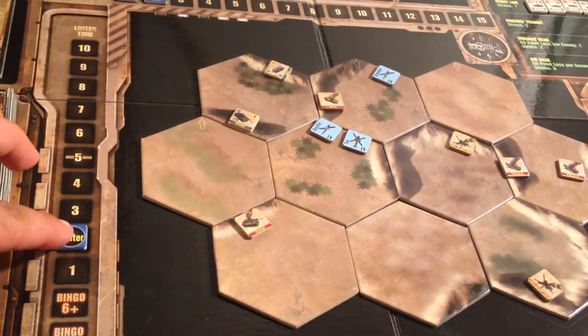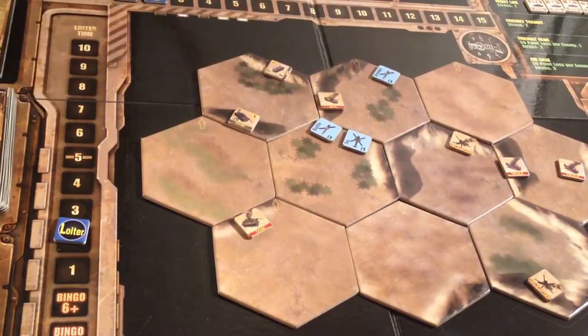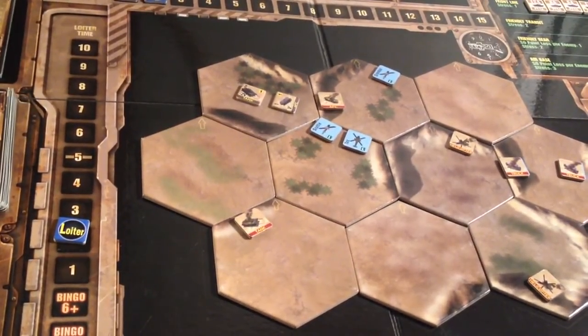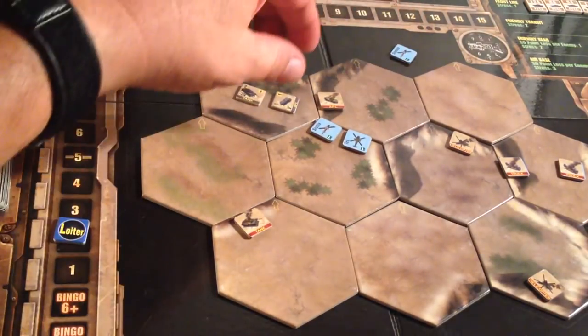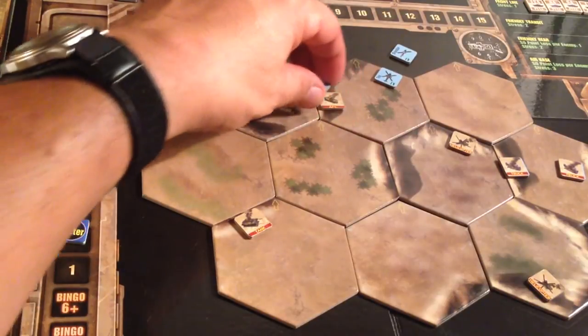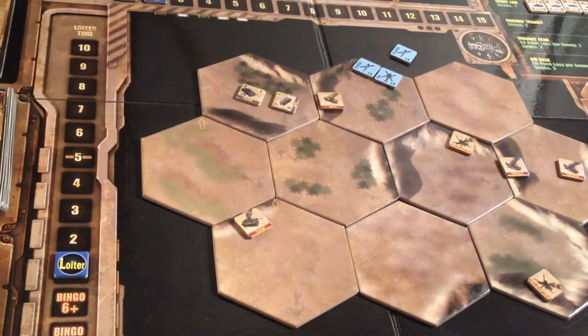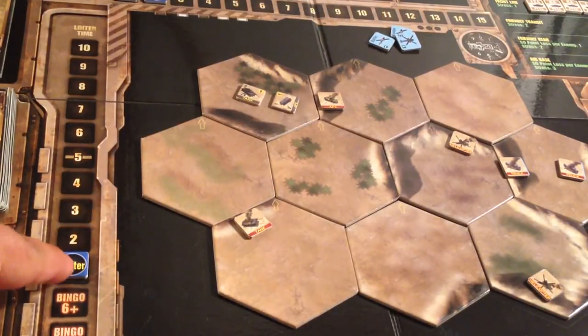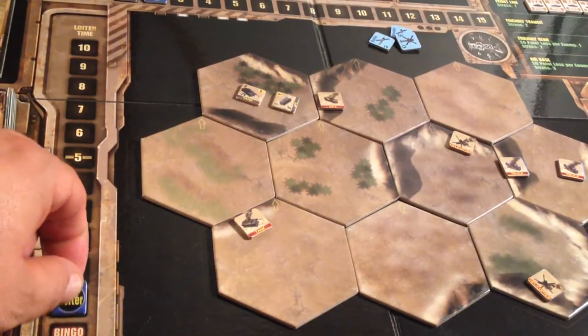We advance the loiter counter and move on to the next phase. No high altitude aircraft, so no pop-ups. Enemy cover roll — a ten: any one hex emerges from cover. That's okay, we're getting out of here. Fast aircraft move — Grandpa moves off the map, Tex moves, no enemies capable of attacking. Scuttle moves. We get off the map just in time before the loiter counter goes to bingo fuel.